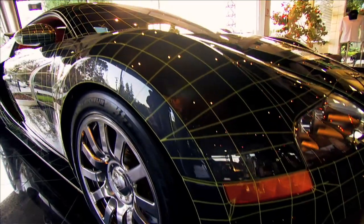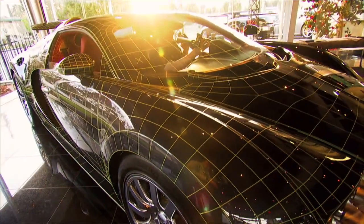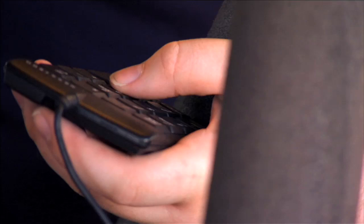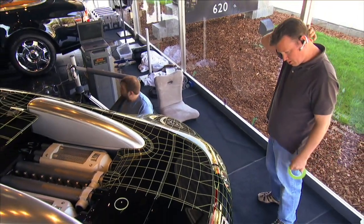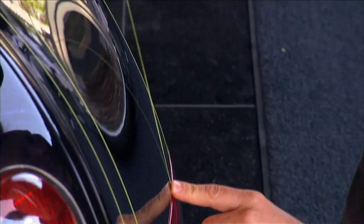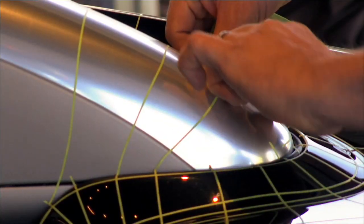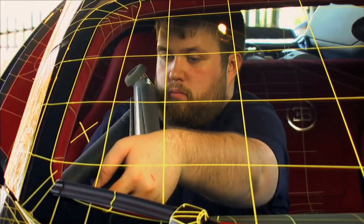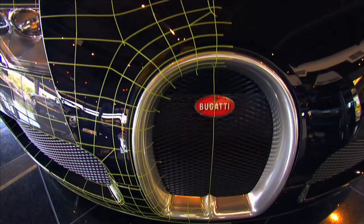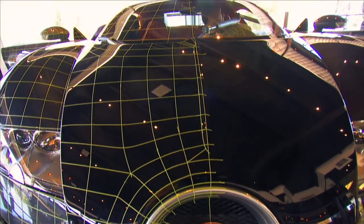Once we've identified the car that we want and we've located it, we send a team of subject matter experts out there to either photograph the car or scan it digitally. This is in some ways the most exciting job on the team, because you get to put your hands directly on the metal of cars that most people will never see in person.